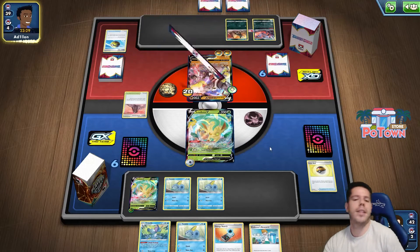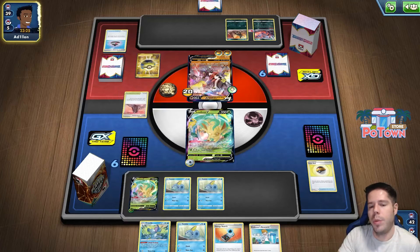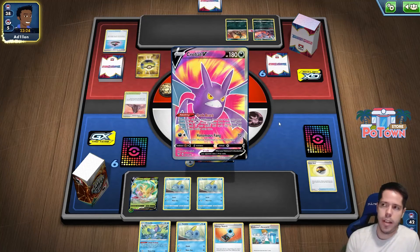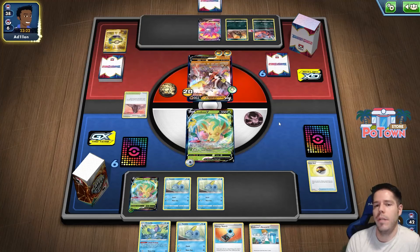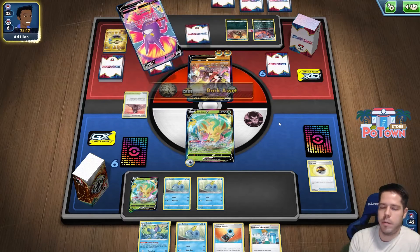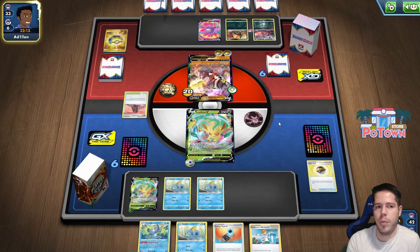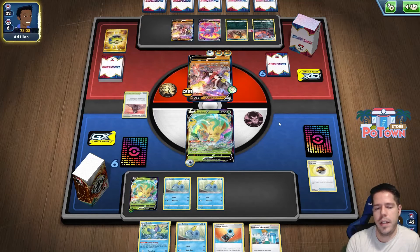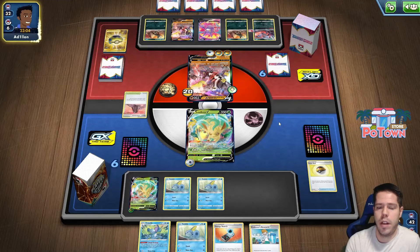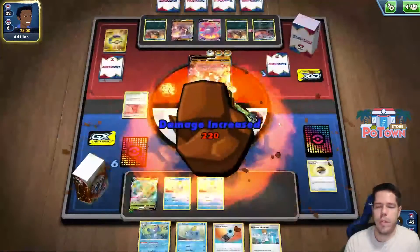I need the VMAX and the Stadium. Technically, the right card to search for with Drizzle is the Stadium, because there are fewer copies of that than there are Evolution Incense and Leafeon VMAXes total. There's also a chance my opponent waves energy here, which would be very sad — but that is not the case. Another single-strike Urshifu, another Houndoom. Pretty scary-looking board for my opponent.